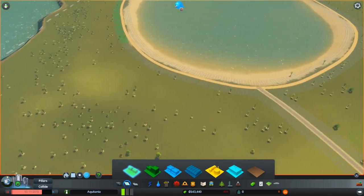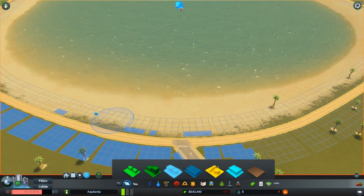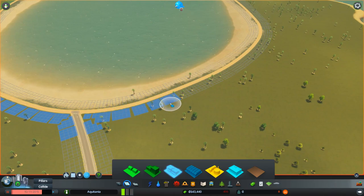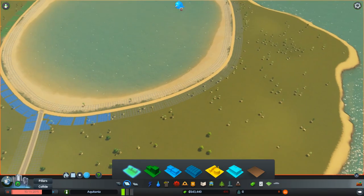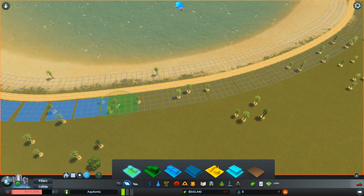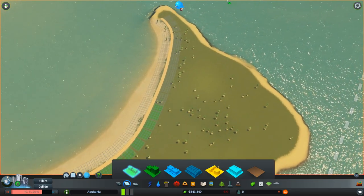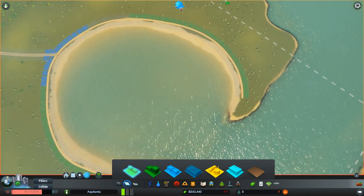We're going to have some residential around the outside. I want a strip of commercial — let me actually put the strip of commercial in first. So we'll have a strip of commercial coming up here and extend it a little bit. I do miss my beach cabanas from SimCity because they were just awesome to make beaches look good, but let's see what assets we can find to make our beaches look awesome in Cities Skylines.